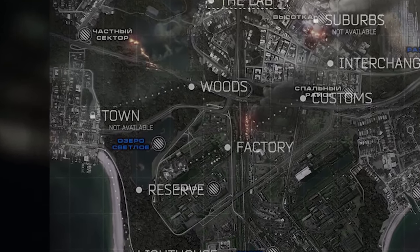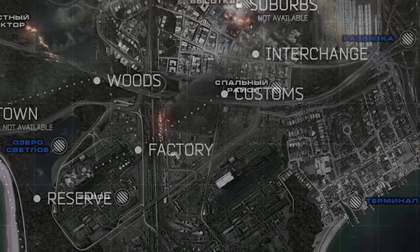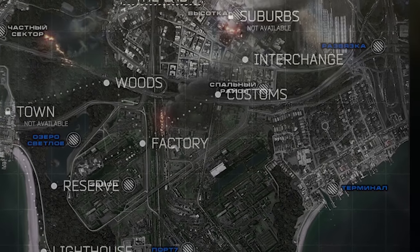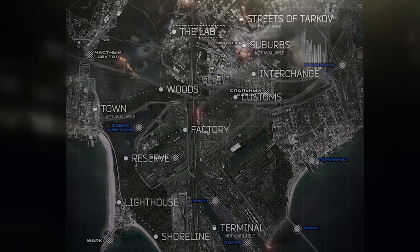The scale is out and things don't really make sense on it — like Woods, we'd expect to see a large road passing through it somewhere which we don't see obviously, and we also know that Factory and Customs are much closer together than how it appears on this version. Given this is still probably a placeholder to be updated on release, the broad structure is roughly correct but it doesn't give us too many clues versus what we see in game.